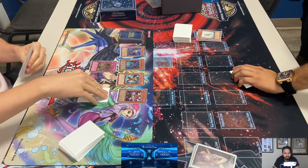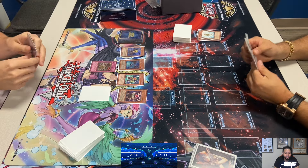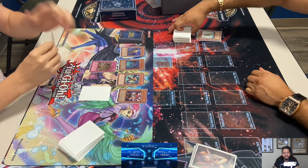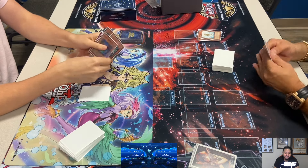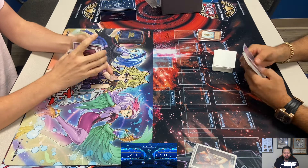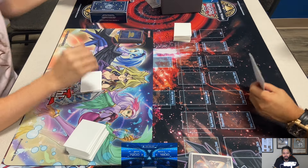Steven has Blizzard in hand already. That's definitely not a Jar — I think he would have flipped it by now. Adrian activates Soul Exchange, but he might just have to blind Allure. He could have blinded into Lord of D and tried to draw something, but yeah, that's game. Steven Brauner takes a quick Game 1 with Royal Oppression.